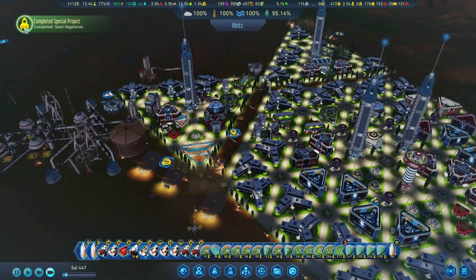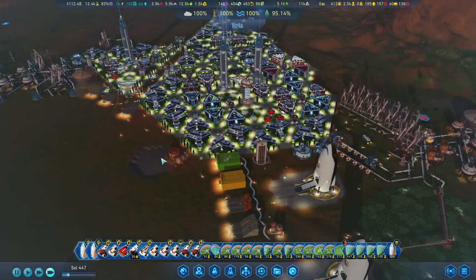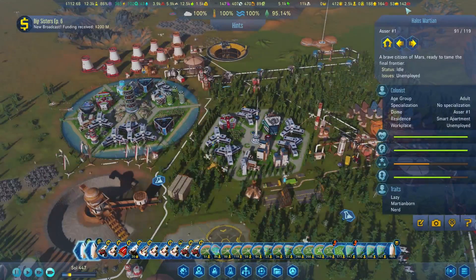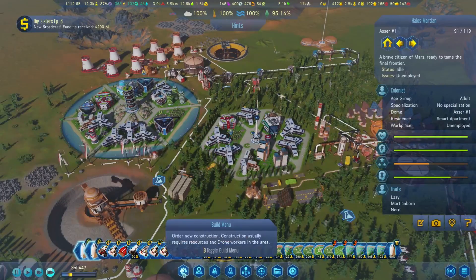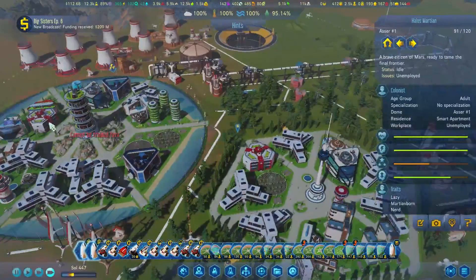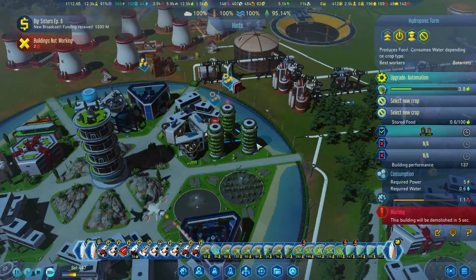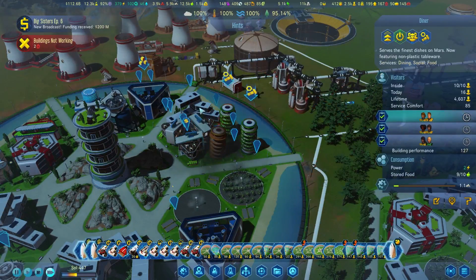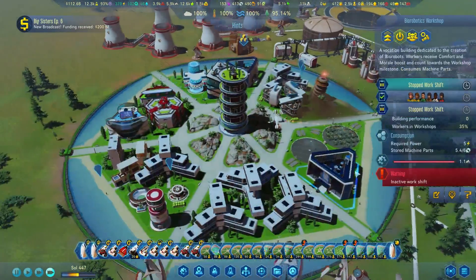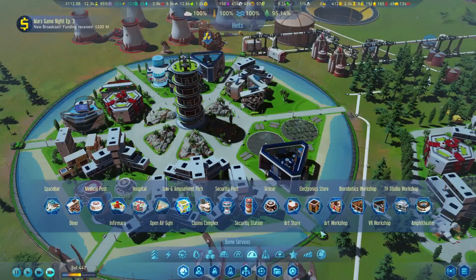There's seed vegetation — 95%! We are so close to getting to the end here. All of a sudden we must have just had a whole bunch of people grow up, because we have a whole bunch of unemployed people and I don't know what to do with them all. These are not workplace efficient, so let's get those out of here. And casinos aren't really either — let's get those jobs opened up. And we will throw in another workshop.